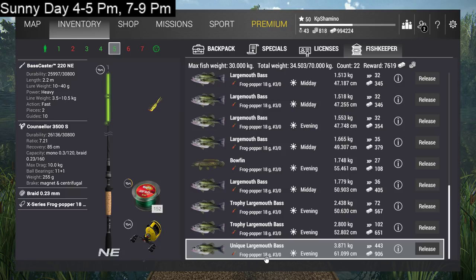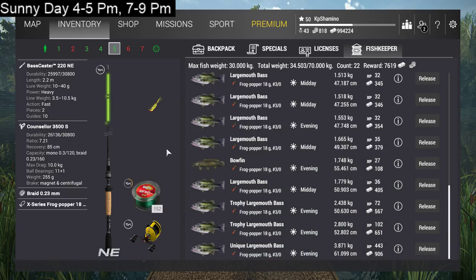I'll show you the spot right away, but first we're going to start with the setup. The setup is the Best Caster 220 NA — that's the bait coin one. You can of course use the normal one: Consoler 3500S, Braid 0.23. The X-Series Frogpopper is crazy good here, and the Frogpopper 18G30 is crazy good here too. I got that unique largemouth bass with the Frogpopper — it's bait coins, but if you like to go for largemouth bass, just buy it.